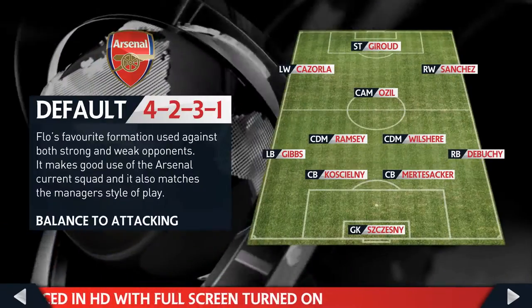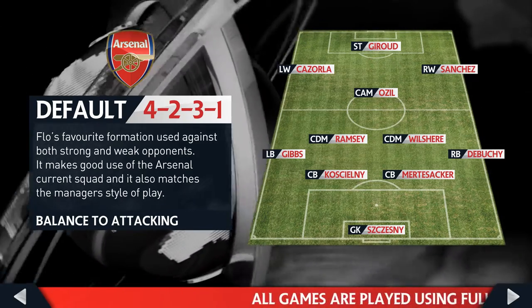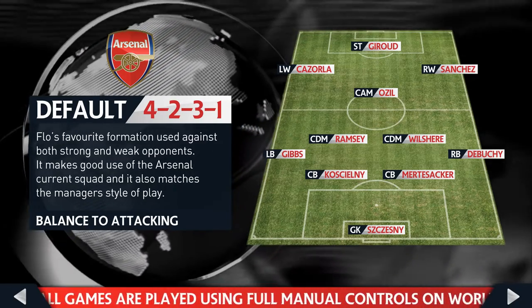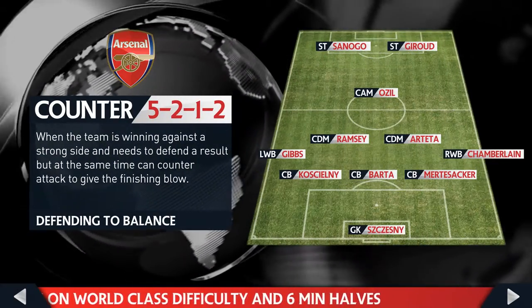Don't look at the players I've put in there — that's just for show because we might get some players in. For example, in the second formation — the one I'm going to use for counter-attacking — you can see Bartha in there, one of my targets for the defensive line, but that doesn't mean I'm going to get him.